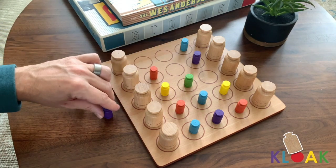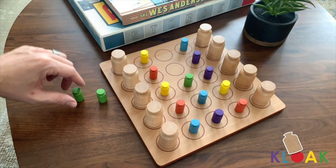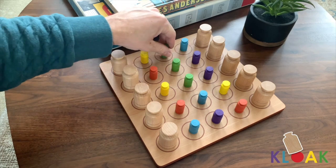Set up the game like this. Small coloured pieces are placed one per space anywhere on the three centre rows, as long as you don't set up three in a row of the same colour.